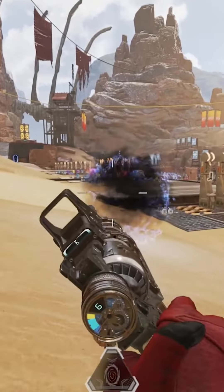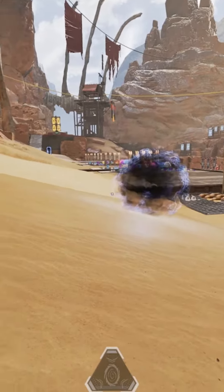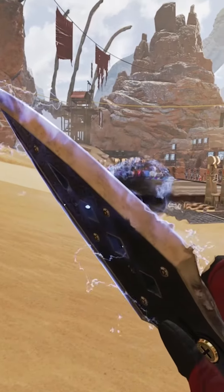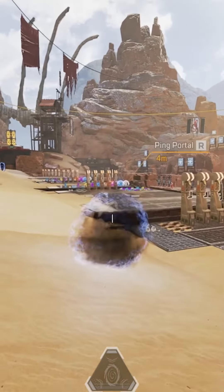You can set this crouch portal up and position yourself to shoot people as they come out crouched, and they won't come out of the crouch position without doing so manually. You can use this technique to really surprise your enemies, set up grenades, set up fences, and really destroy them as they come through.